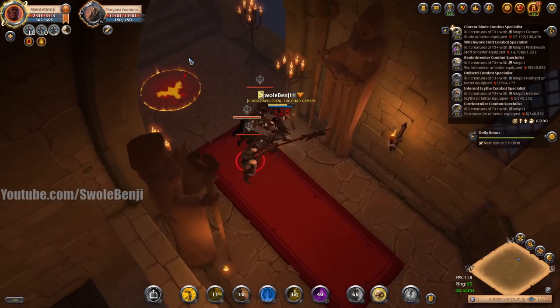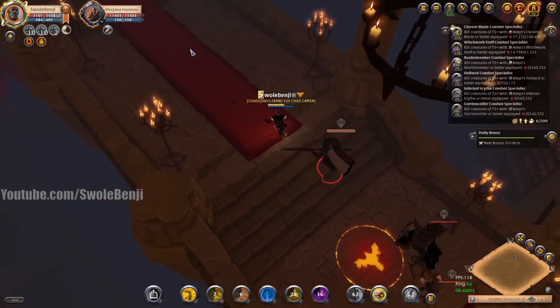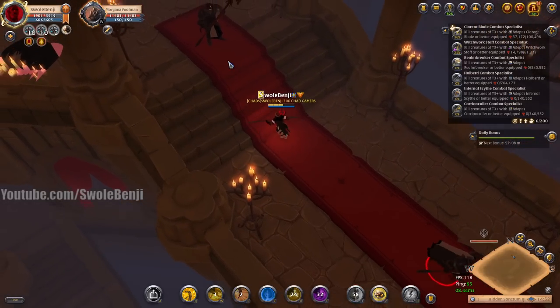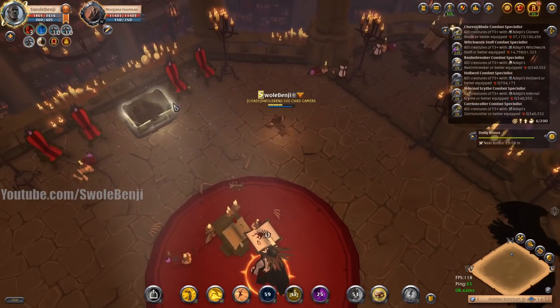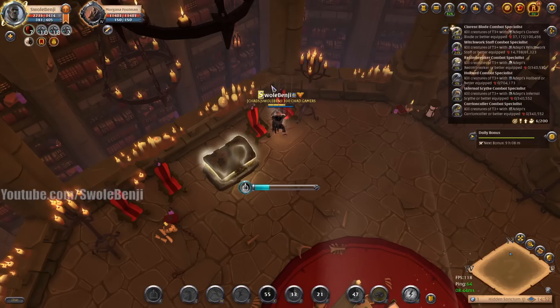We're at the boss room now. Looking at the tile set, it's a blue chest — I don't even really need to scout further. Just to prove it: yep, just a blue chest. Demons. This entire dungeon — we saved 15 minutes clearing it.